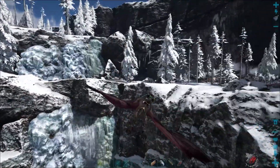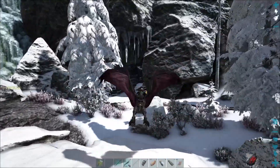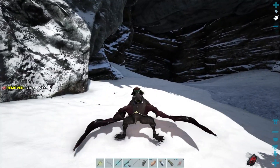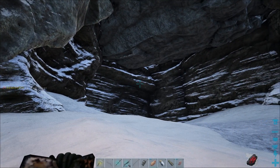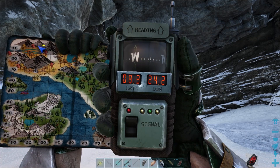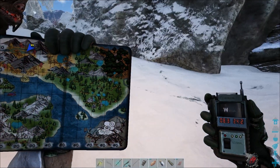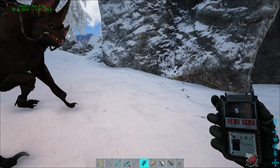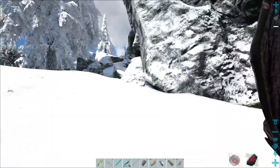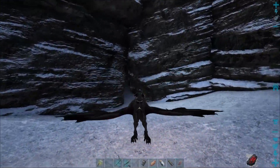Now we're coming up to my second favorite place here, which has the artifact of the Sky Lord. It is a very dangerous and cold cave, but it's also kind of fun. We're at 8.3 degrees latitude and 24.2 degrees longitude, way up in the northwestern corner of the map. Let's get ourselves prepared — get our shotgun out, and I think I'm going to try the bat this time. I also brought along a dire bear.